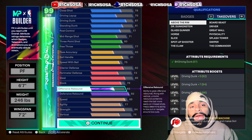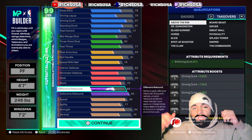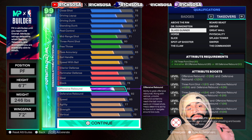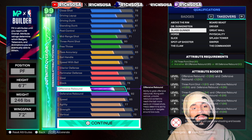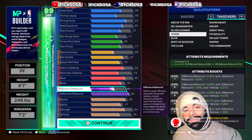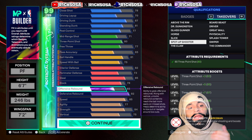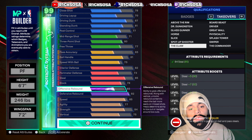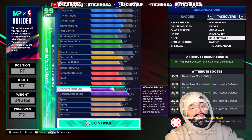We get Above the Rim, which gives you a plus-15 toward that driving dunk — having a 100 driving dunk on this build would be absolutely insane, especially with Poster Machine takeover. We also get Dr. Dunkenstein. From there we get Glass Gunner — one of my favorite takeovers for any build that can get it — with a plus-8 toward the three-pointer and rebounding across three different attributes. Horse is great too with the 'See the Future' takeover ability. Then we get Slice, Spot Up Shooter, and the Claw — having that plus-15 toward the steal gives you a 100 steal rating on this build.